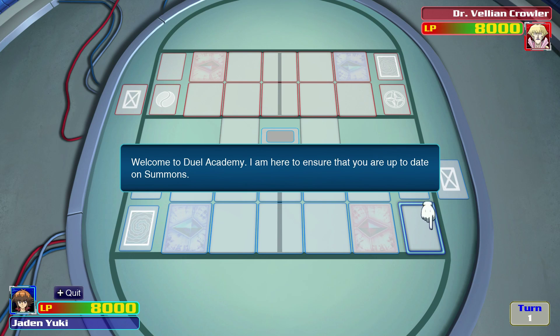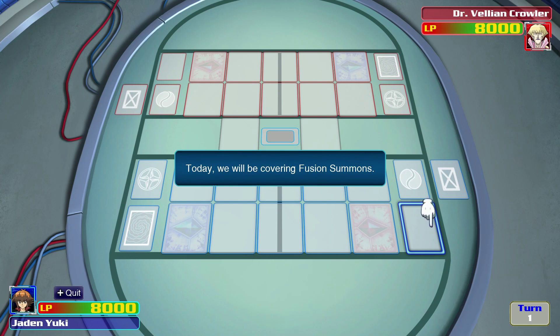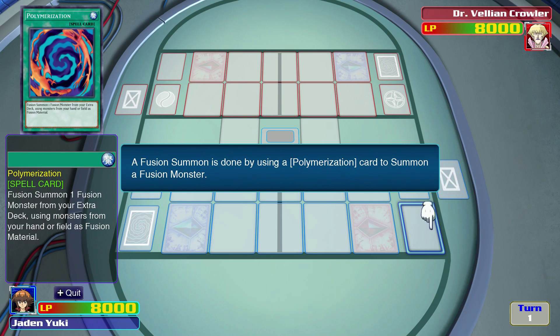Alright, we gotta verse Crowler — and Crowler uses ancient gears. Oh, we don't get to use our own deck. "Welcome to Duel Academy. I am here to ensure that you are up to date on summons. Today, we will be covering fusion summons."